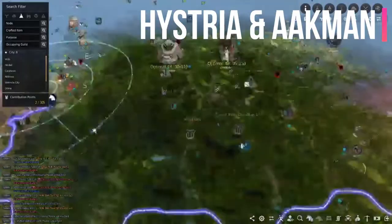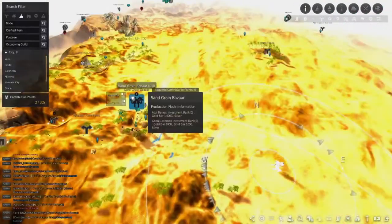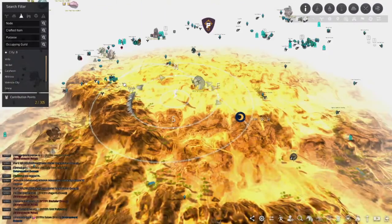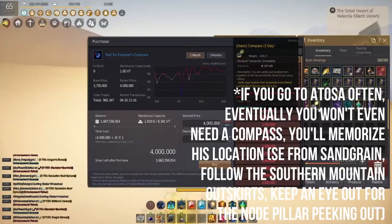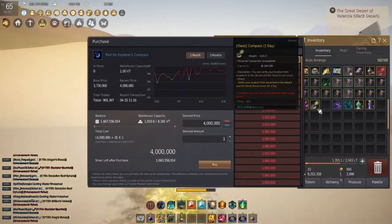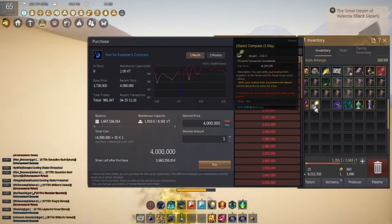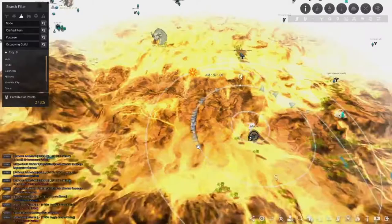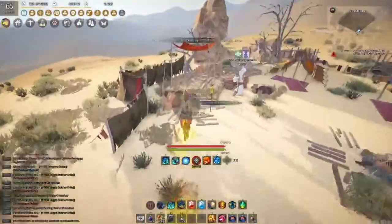Next we're going to head to Sangrain Bazaar. If you go to Histria or Aukmen, you usually have to go to Sangrain and find the portal in the desert. We're running down from Sangrain all the way down to the Aukmen node. The NPC is hiding beneath this Aukmen node — you can see him right there. To find your way in the desert you need a compass. I got one from the Oasis event by talking to Ellie near any stable in any major town. If the event is over, just get three compass pieces and put them together in the shape of a hyphen to make one.